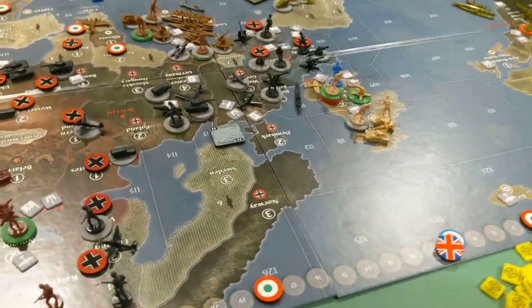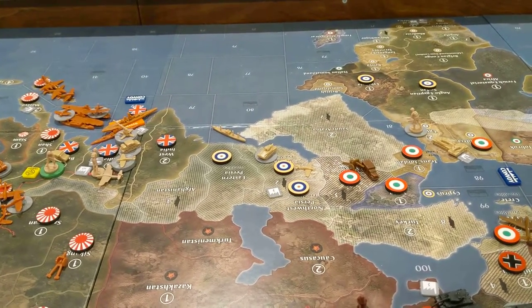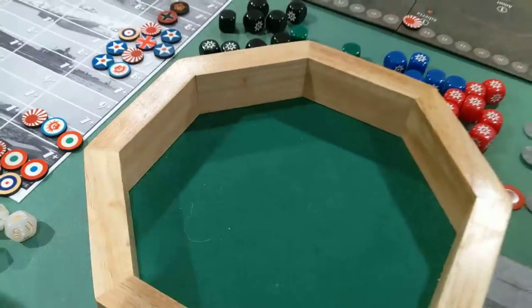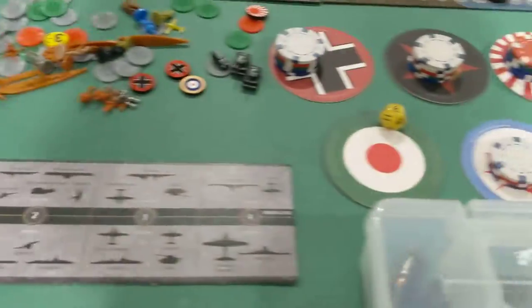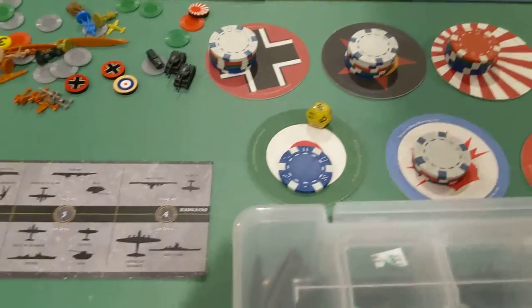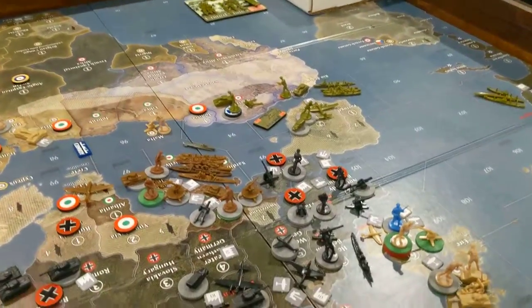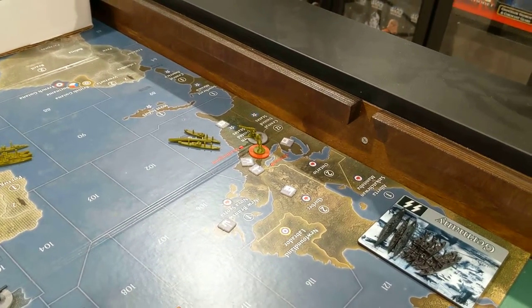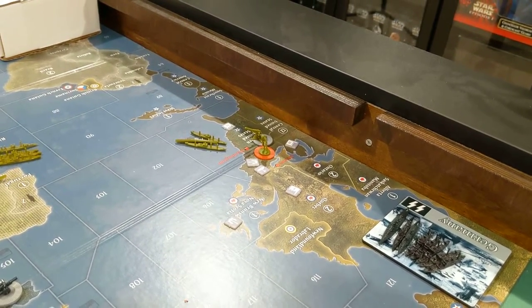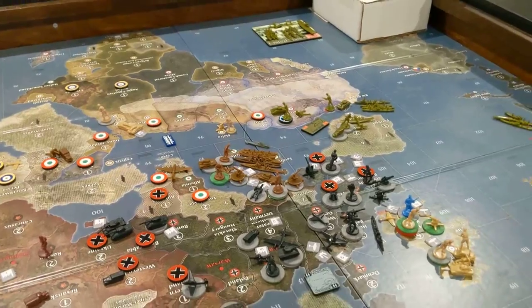Italy will collect $18 plus two bonus for Iraq plus a D6 — so $26 for Italy. That's pretty good. Americans won't be liking that too much because that's $26 more Italy can spend against them. The Americans last turn only spent a little more than $26, so Italy's not quite keeping pace, but probably enough to keep the Americans at bay.